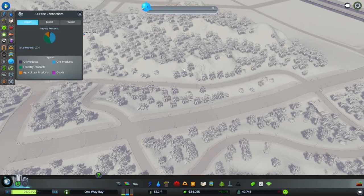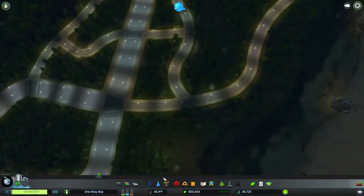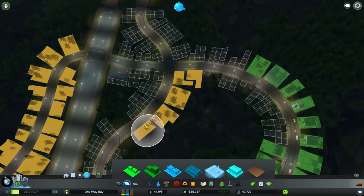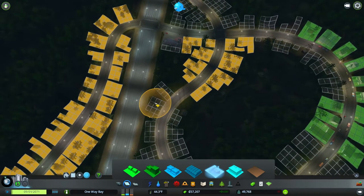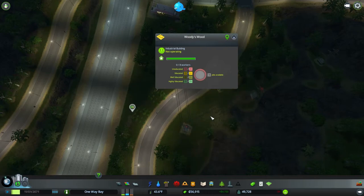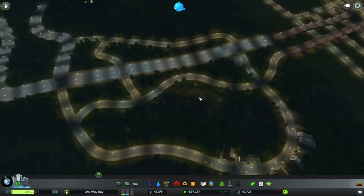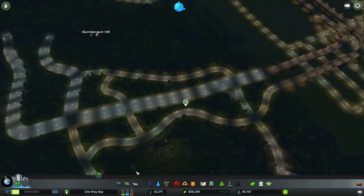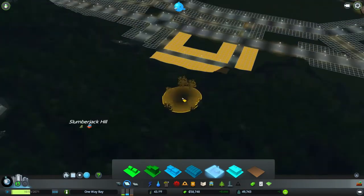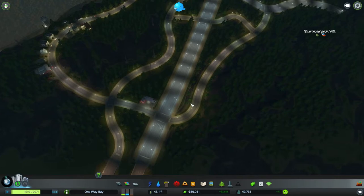We have demand for forestry — we just don't have anyone moving in up here. Maybe we should just zone some more over here or something. Maybe it's just a matter of plot size. Oh, we got one! We got a little Woody's Wood shop. And a Woody's Wood 2 — Woody's Wood times 2 shop. Sure. So we've got a few things coming in. Hopefully these will just get the ball rolling.